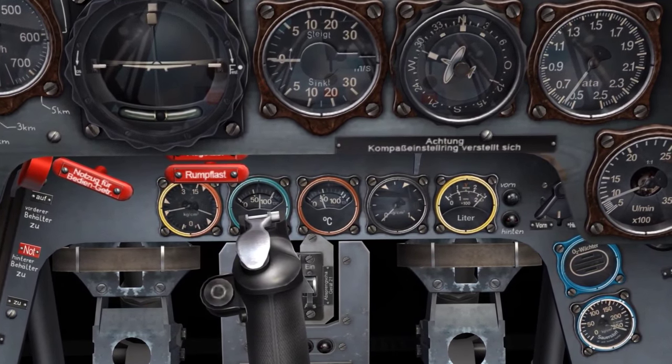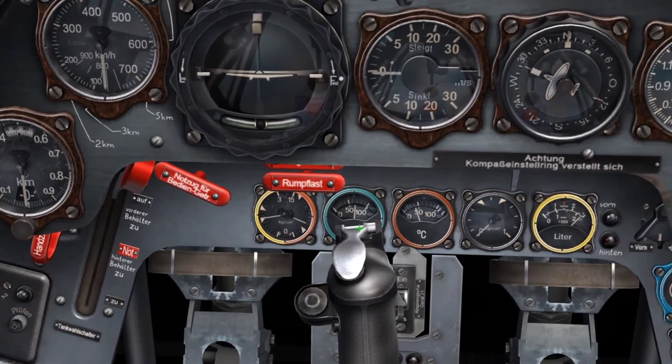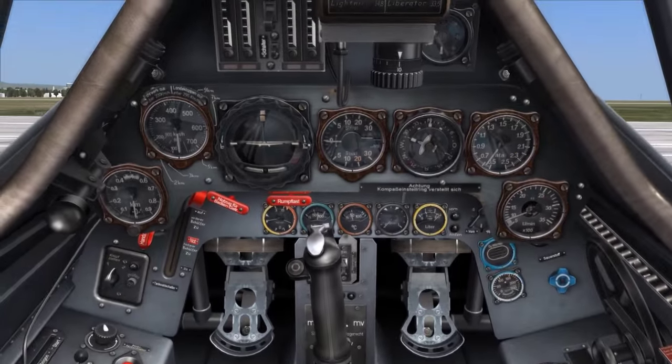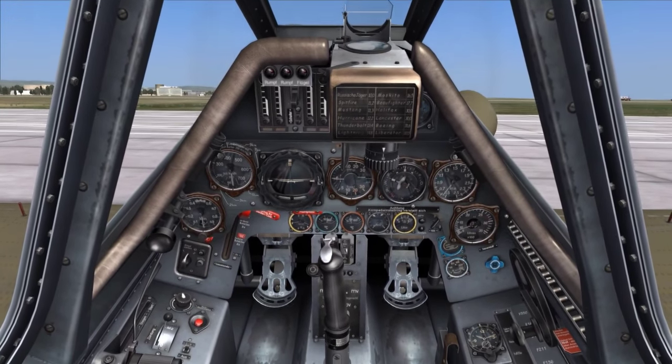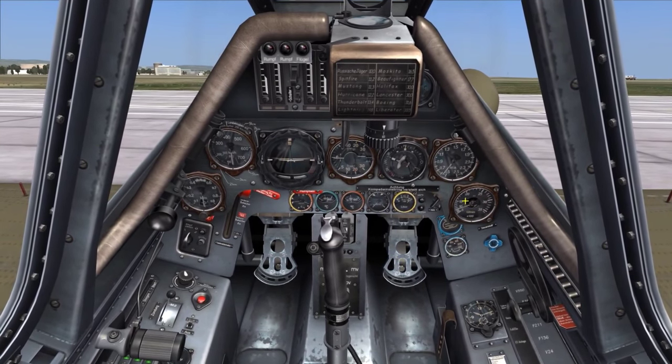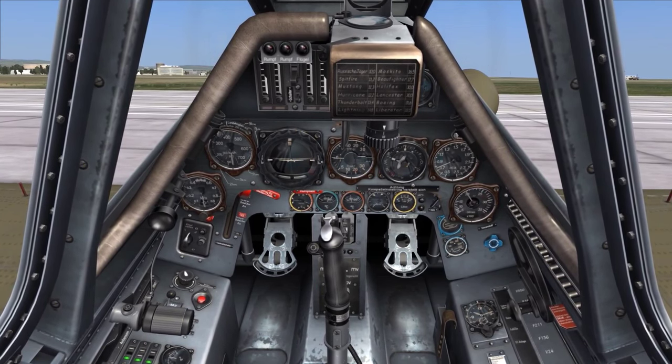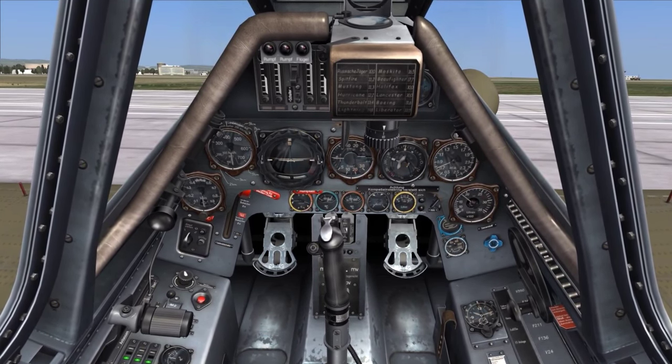Now that the oil entry temperature has reached 40 degrees, we're going to run the engine RPM up to 1800 to increase our coolant exit temperature, displayed on the blue gauge, up until it reaches 75 degrees. We'll hold in the wheel brakes, increase the throttle to 1800 RPM, and monitor the coolant exit temperature until it reaches 75 degrees. Once it does, the Focke-Wulf 190 is ready for taxi.